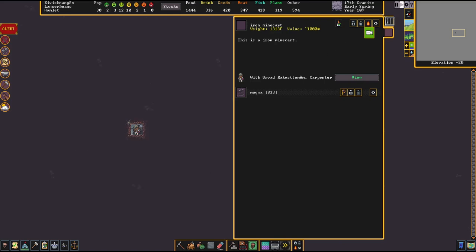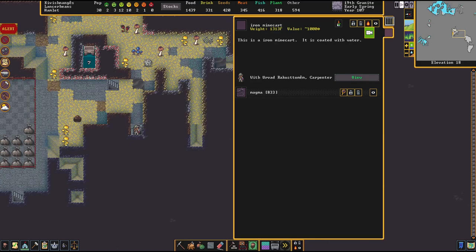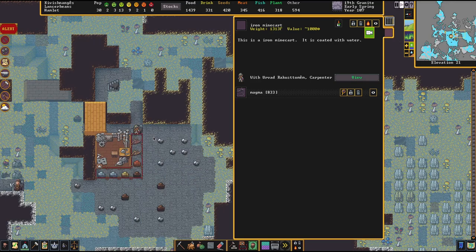We're at negative 37 and rising. Once we get to the surface the dwarf will set it on the mine cart stand, and the other one is also in transit. I ran these stairs down avoiding the cavern layers except for the first one, so my FPS wouldn't suffer and I wouldn't get invasion notices from cavern dwellers. Coming up past the cavern layer now.